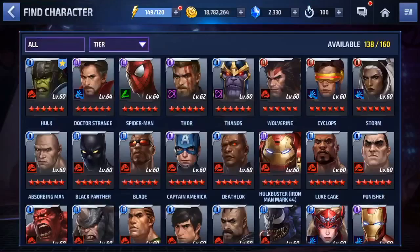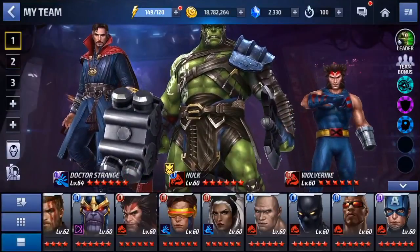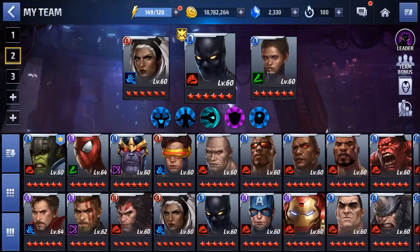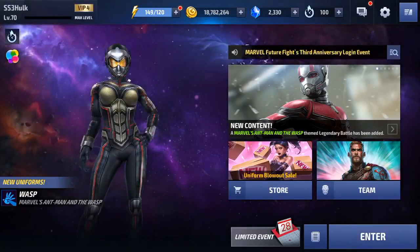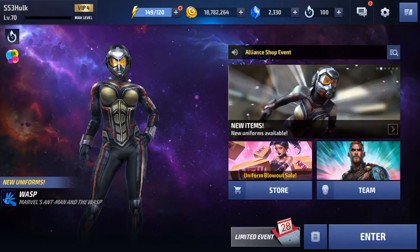The fun part about this game is the teams you can get. So far I have 138 out of 160 characters. You can mix and match, and see what bonuses apply — as I'm highlighting them right now. Wakanda Forever! And then you have your options. The game is not that hard to understand, guys — it's pretty straightforward.